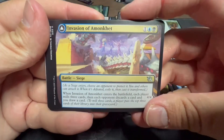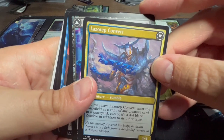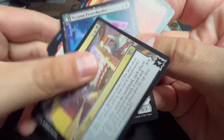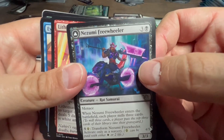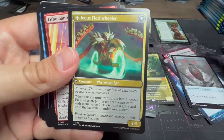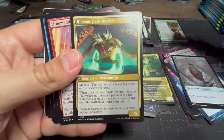Invasion of Amonkhet — when it enters the battlefield, each player mills three, each opponent discards a card, and you draw a card. Flips into Lazotep Convert — a Zombie: you may have it enter the battlefield as a copy of a creature card in a graveyard, except it's a four-four black Zombie in addition to other types. Nazumi Freewheeler — I think that's from Kaladesh — Menace, three-three Rat Samurai: when it enters the battlefield each player mills three, and for five and a Phyrexian white transforms into Hideous Fleshwheeler, Menace four-five. When it transforms into Hideous Fleshwheeler, put target permanent card with mana value two or less from a graveyard onto the battlefield under your control.